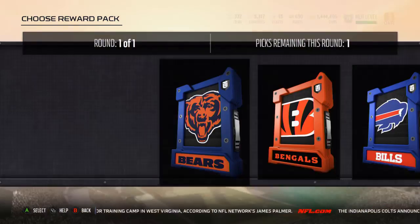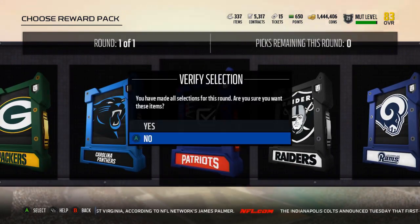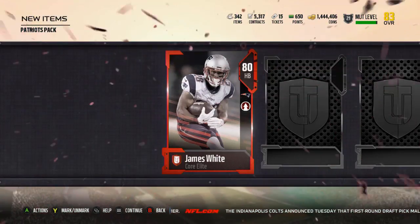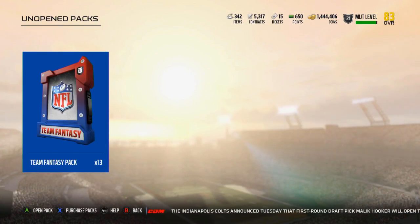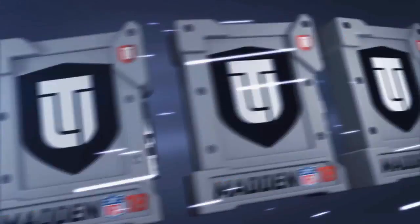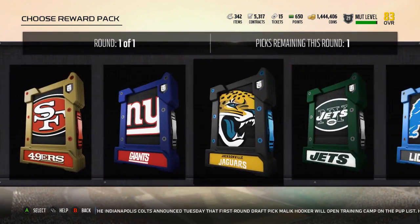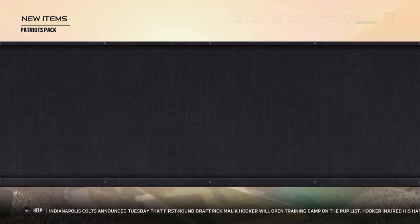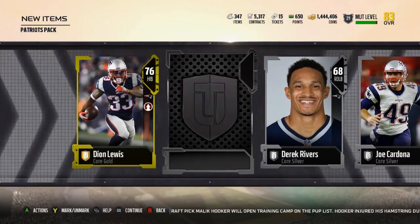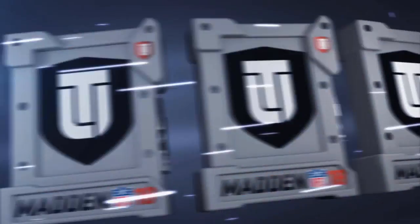Not sure how this bundle is gonna go. I could have just gotten the Gold pack — it's less and it's probably more guaranteed coins. Okay, James White — another Dion Lewis. So we pulled two elites in two packs, but they aren't very valuable elites — probably about 15k between them. Another Dion Lewis in three straight packs.